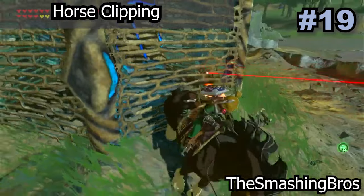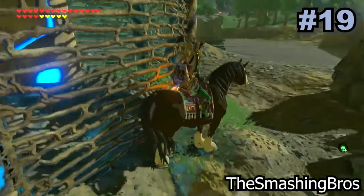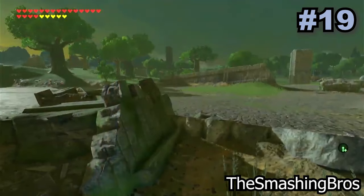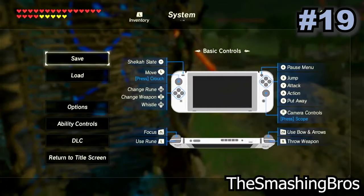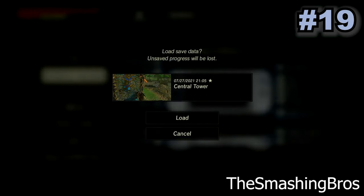You can actually use a horse to clip through several different walls in the game. All you need to do is line up your horse against a wall while facing away and jump off. Mid-air, save your game, and when you reload the save you will find yourself inside that wall.